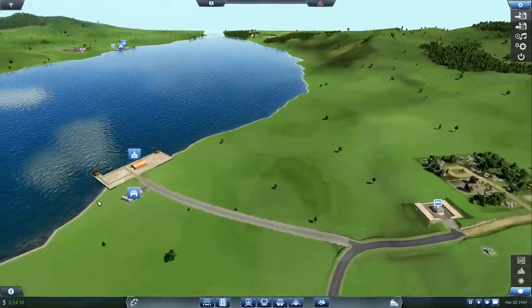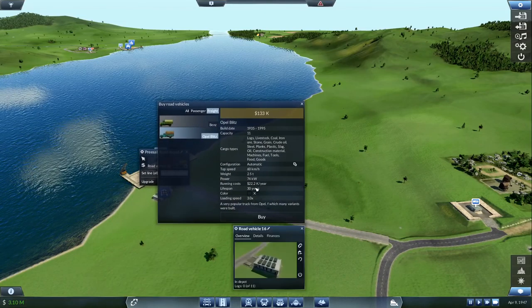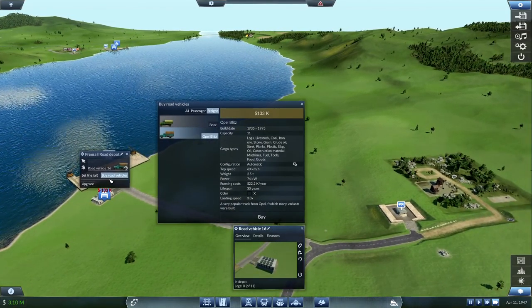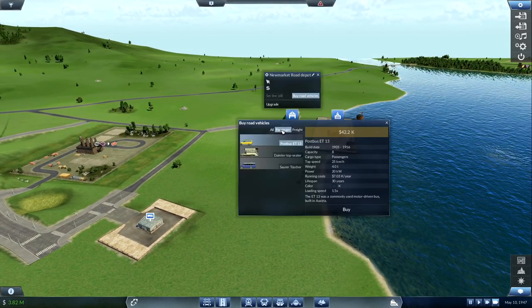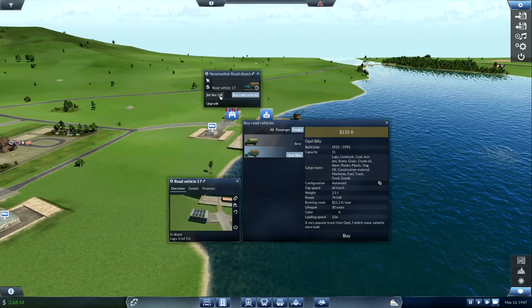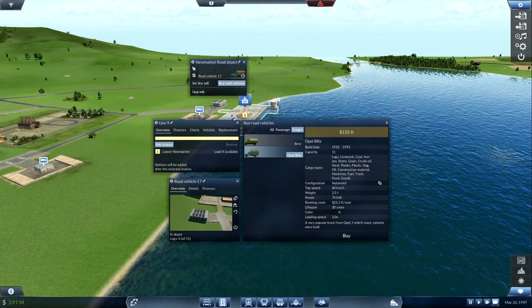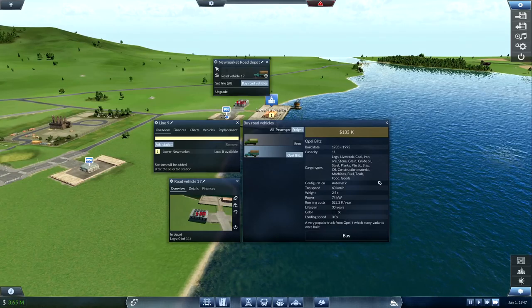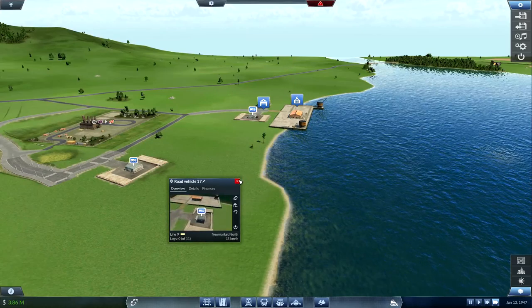Also set up vehicles here. Let's get a freight blitz going between the two here. Set line, new line, and we'll get them going from here to there. Just so that's working and ready to go, also the same for here. And then once this actually starts working, we'll work on transporting it to the next town — go from here to here to there.